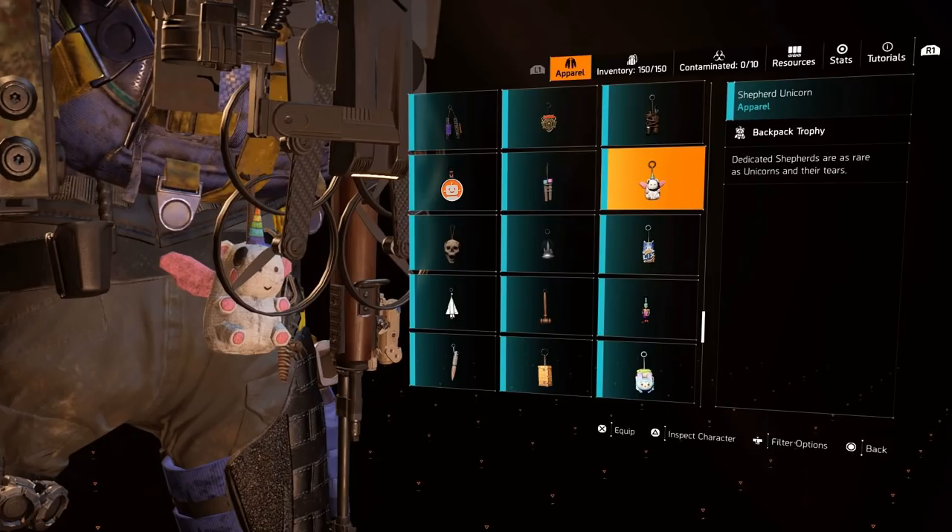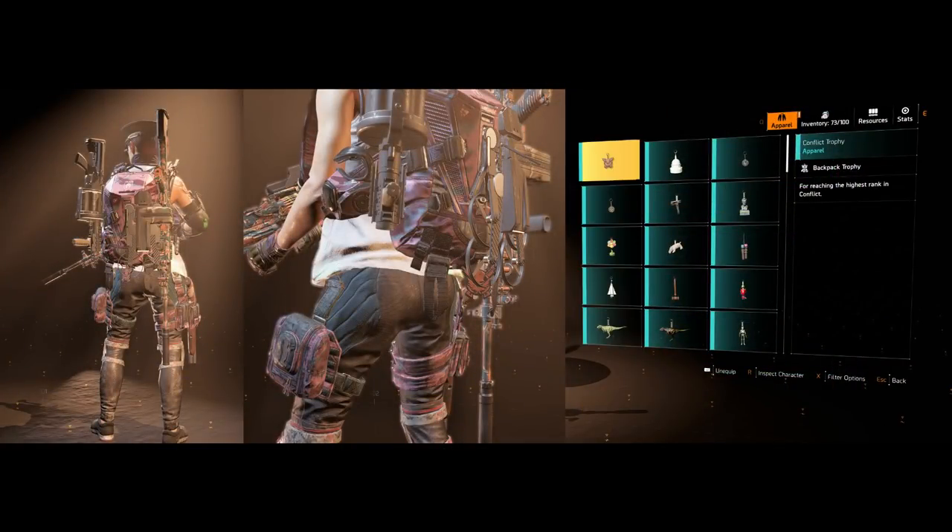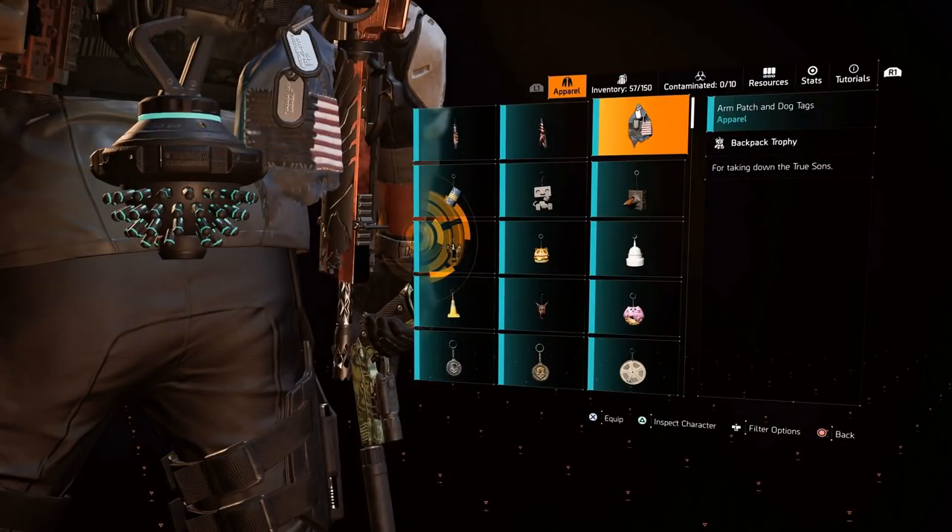The second missing trophy is the Shepard Unicorn, which is a reward for getting Max Shepard Rank. The third is the Conflict Trophy, a reward for reaching the highest level in Conflict which I think is 99. The final backpack trophy is the Arm Patch and Dog Tags — another RNG-based drop that you need to get from Capitol Hill. It only drops from the last boss and won't drop on Invaded. I have done Capitol Hill hundreds of times but cannot get it to drop — my guess is that it is bugged. I've even tweeted Massive to unlock it for me, but for now it remains unobtainable.